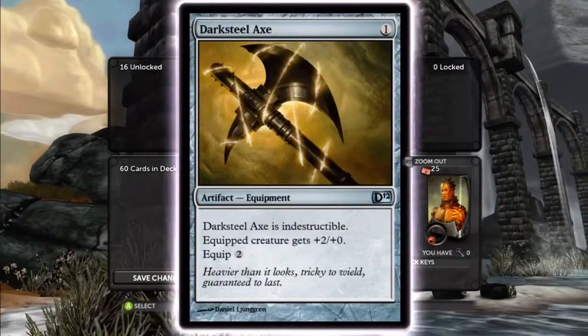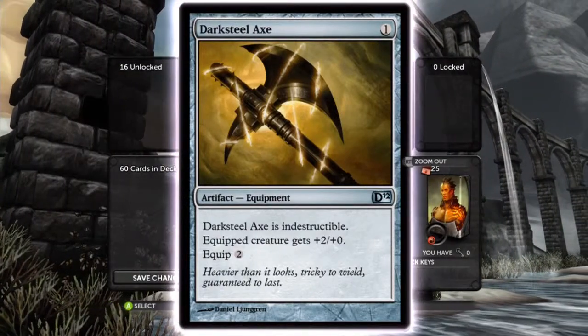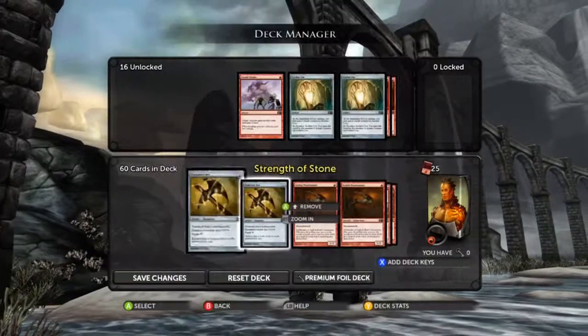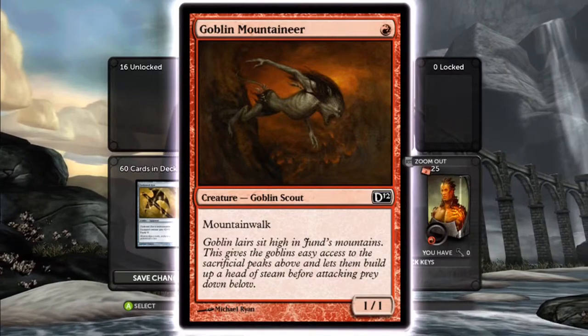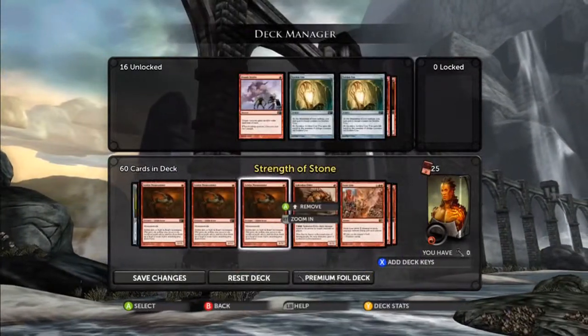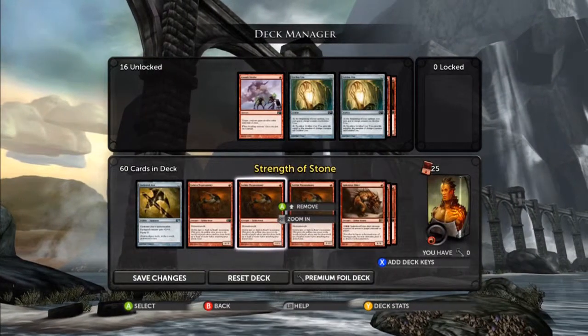First card: Darksteel Axe, one cost. It's indestructible, and the equipped creature gets plus two, plus zero, and it equips for two. Pretty much just an equip card to make your creatures better. This is a one-drop with Mountain Walk, one-one. It's a good early card, and seeing as there's lots of mountains in this game, it's a pretty good card to play against people that are using mountains.